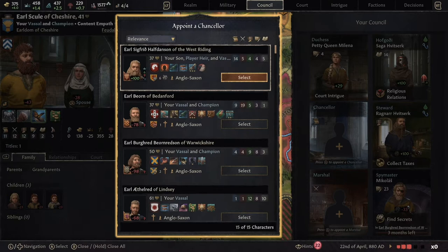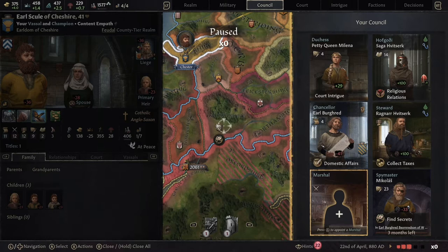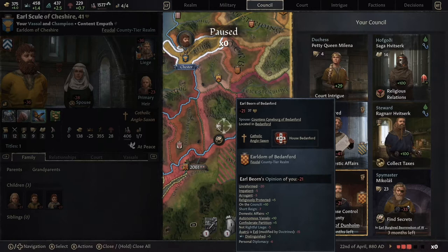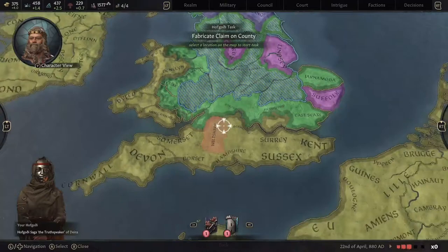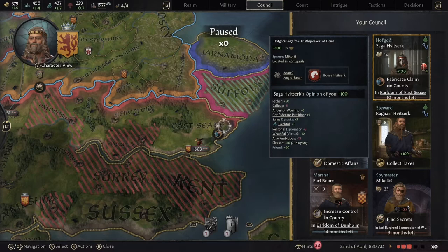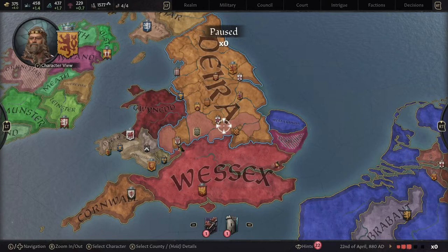He's already supporting schemes, so let's make him find secrets — hopefully finding a secret on the person heading up this faction. We need to pick a new councillor. My son would be an option, but for now we're going to put this absolute idiot on the council — he's got no decent stats whatsoever. However, we can have a decent marshal, so that works out okay. Let's remember to fabricate a claim on Wessex, since that's where we're going to want to expand. Hopefully we get a claim on the whole of Wessex, though that's going to take a few tries.